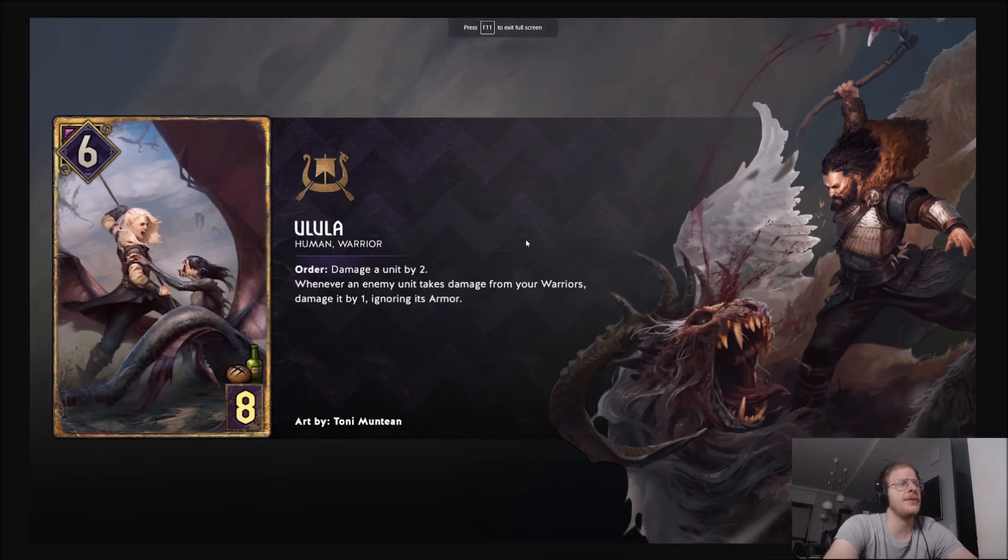Next card we have Ulula. Very simple card. Damage a unit by 2 on order. Whenever an enemy takes damage from your warriors, damage it by 1 ignoring its armor. So basically whenever anything hits, you get extra damage. It's a nice extra pinging.